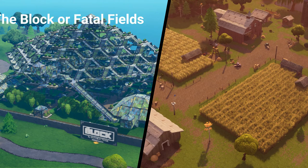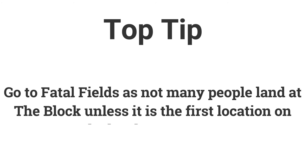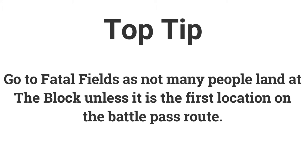The final challenge for week 6 is: get 3 eliminations in The Block or Fatal Fields to earn 10 Battle Stars or 1000 XP. Not a lot of people go to The Block unless it is the first location of the battle bus, so Fatal Fields is most likely going to have players there — you should land there.